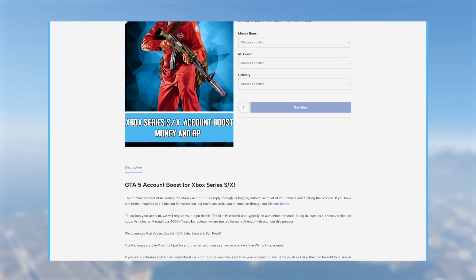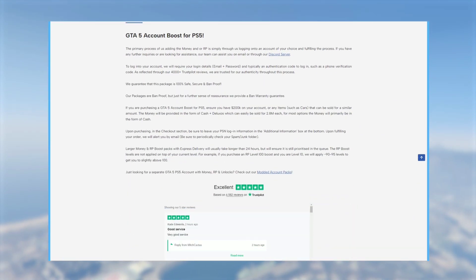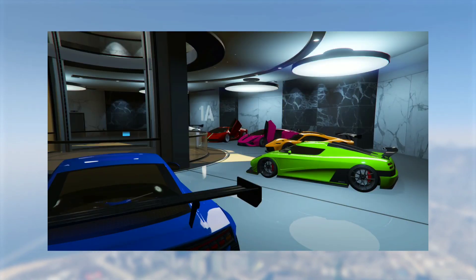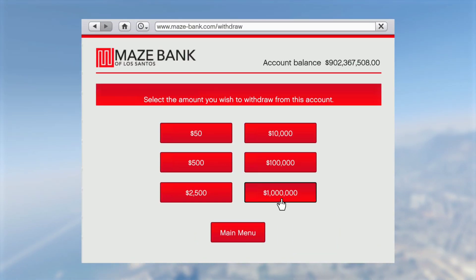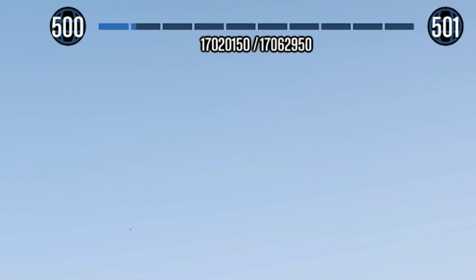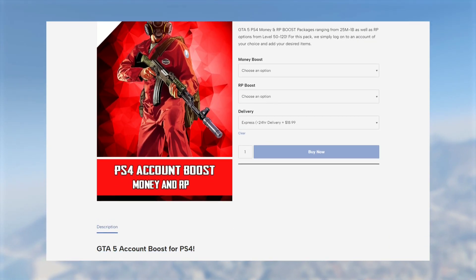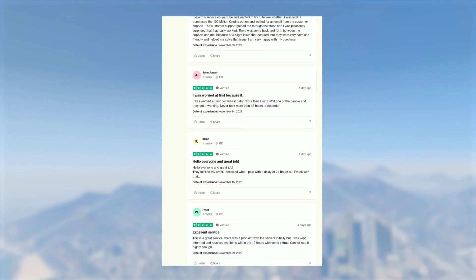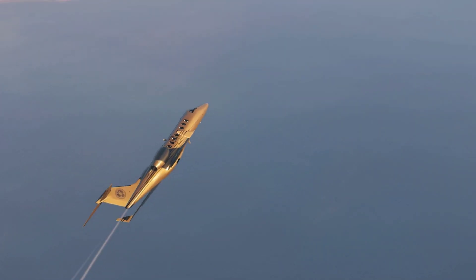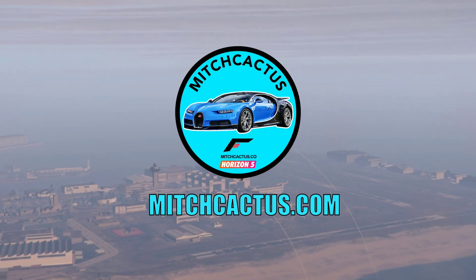Today's sponsor is mitchcactus.com. MitchCactus.com offers GTA5 Online accounts, both old gen and new gen, for Xbox and PlayStation. He adds money to your account — up to 1 million to 1 billion — with cheap, reliable prices. The reviews are very positive and trusted. Use promo code for 5% off on mitchcactus.com — link down in the description below.